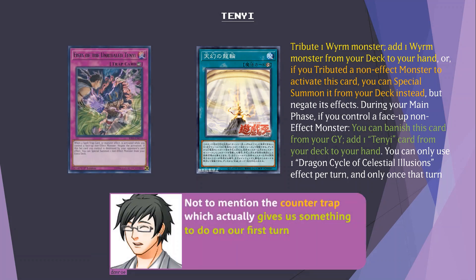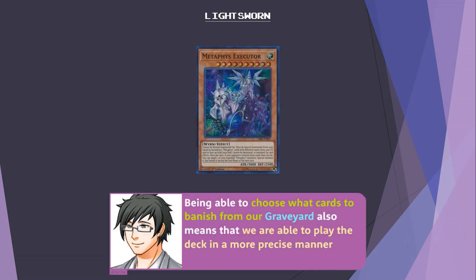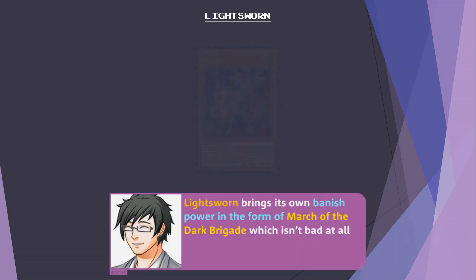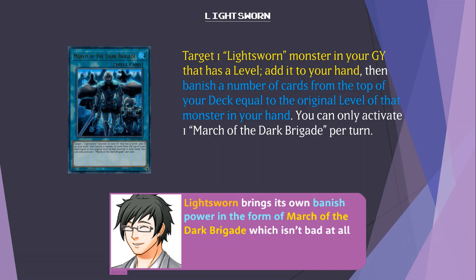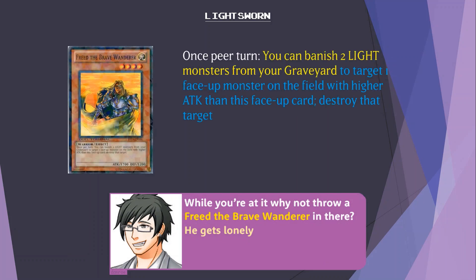The Counter Trap actually gives us something to do on our first turn. If we have Lightsworns to mill, that means our Executor becomes live much, much faster. Being able to choose what cards to banish from our graveyard also means we can play the deck in a more precise manner. Lightsworn brings its own banish power in the form of March of the Dark Brigade. Celestia the field spell gives all of our Metaphys monsters a little boost, as well as being a means of banishing Metaphys monsters from the grave, and crucially, a method to destroy spell and trap cards that's not a monster effect. Why not throw a Freed the Brave Wanderer in there too?